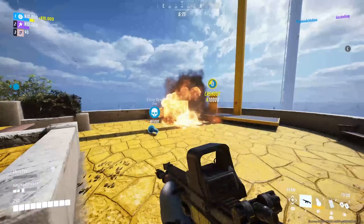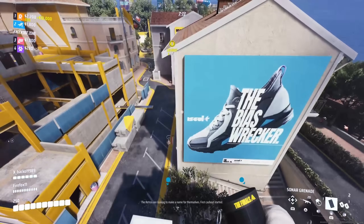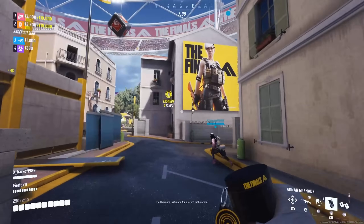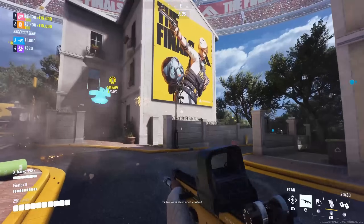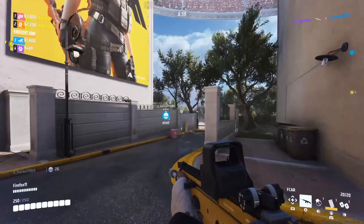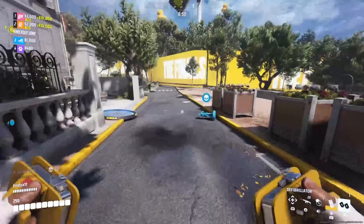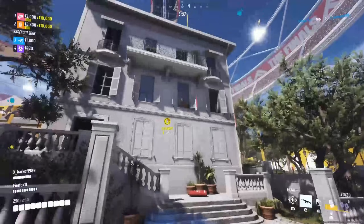Let's dive into the match. We didn't get the first vault — really, that doesn't matter. I'm never that bothered about the cashout initially; 10 grand isn't enough to win you a round by any means. Here you can see me using a sonar grenade — we can see the different colors it's giving us. We know there are two teams in the point, so our plan is to try and third party once this fight has started getting going and a few people have been knocked out.